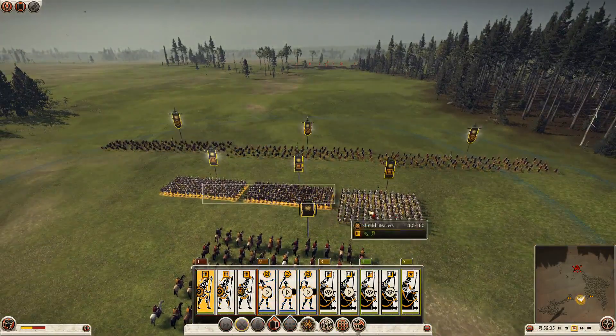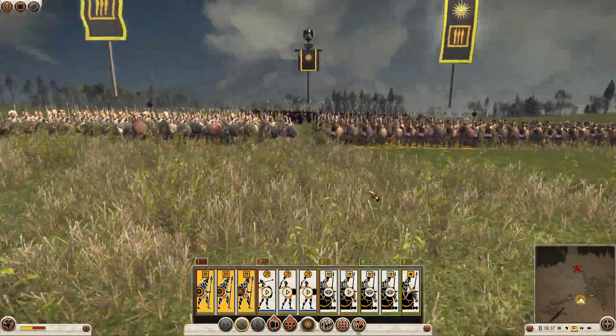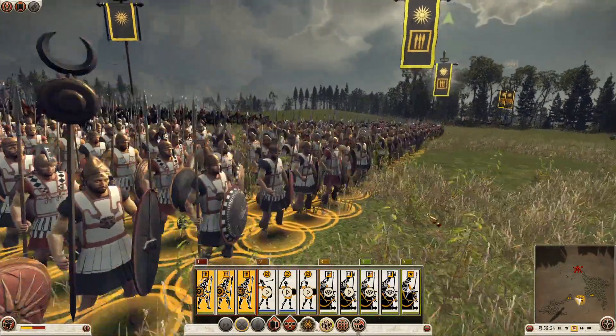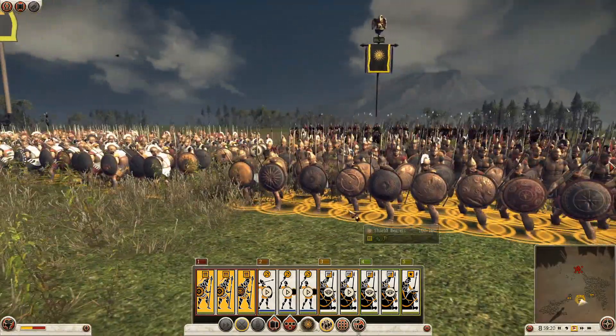I'm going to send my skirmishers out front so they've got some room to fire at the enemy as they approach and then skirmish back towards my lines. I'm going to place my shield brothers and my hoplites into phalanx formation here - you can see them tightening up. This should make them a much tougher nut to crack when the enemy does arrive.